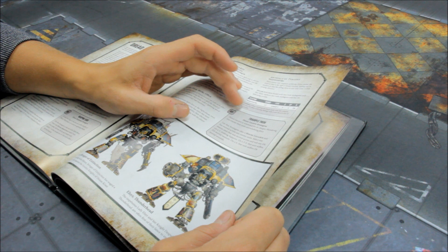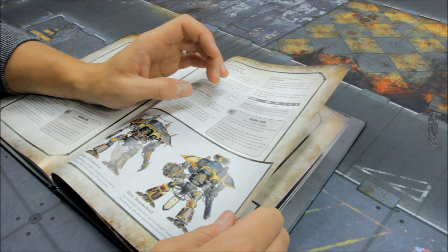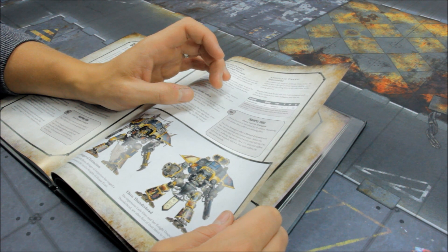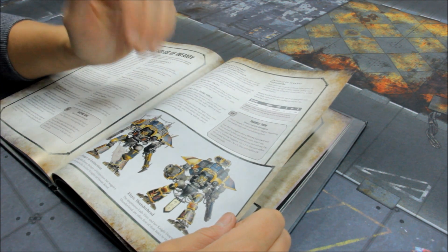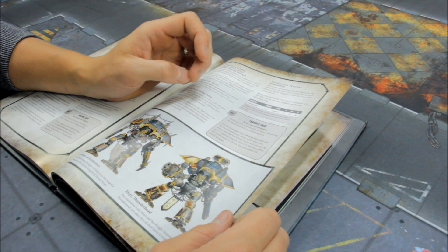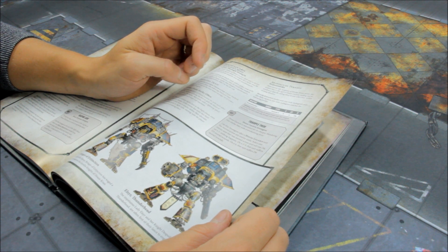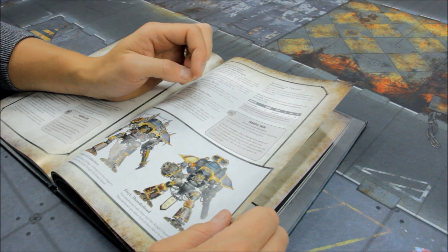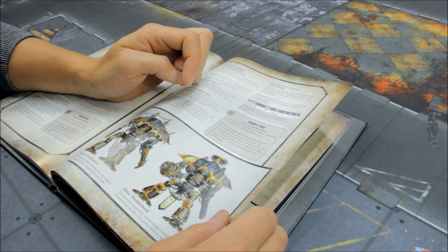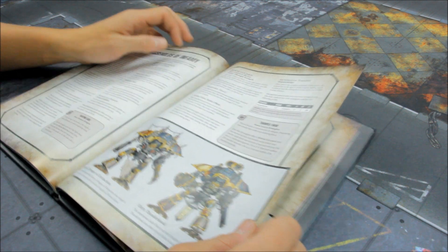The stratagem is Trample Them for one command point: use it after a House Lucaris unit has moved across any enemy units, select one enemy unit you moved over and roll a d6 — on a 1 nothing happens, on a 2-5 it's d3 mortal wounds, and on a 6 it's d6 mortal wounds. You can even do it as you leave combat. Really good fun — just crush stuff as you walk over it. I like that stratagem.